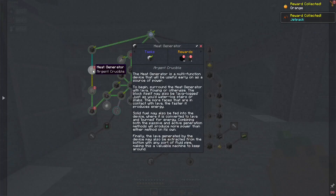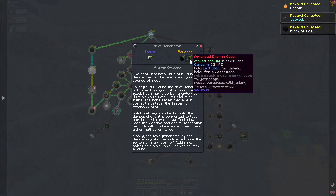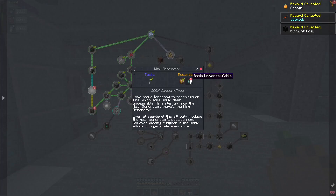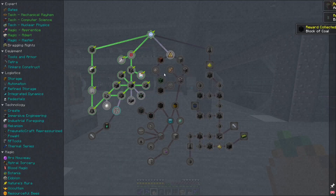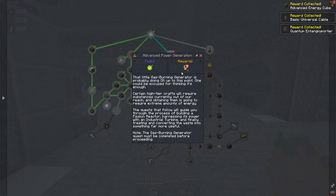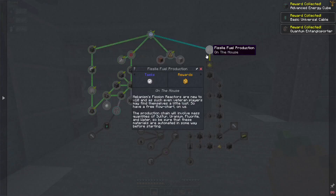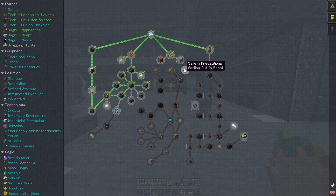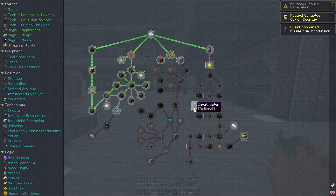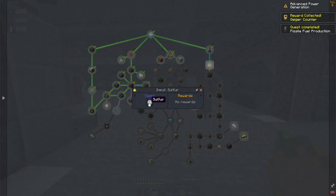Most of these recipes were pretty easy to set up — there wasn't anything too tricky, just setting up recipes for things. But now we can start working on this one and this one. So this one is where we build the fission reactor, and then this one is where we get all of the ingredients for the fission reactor.